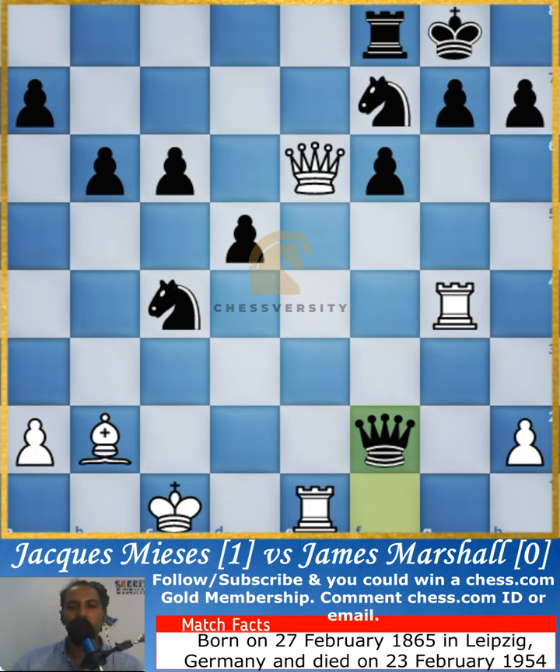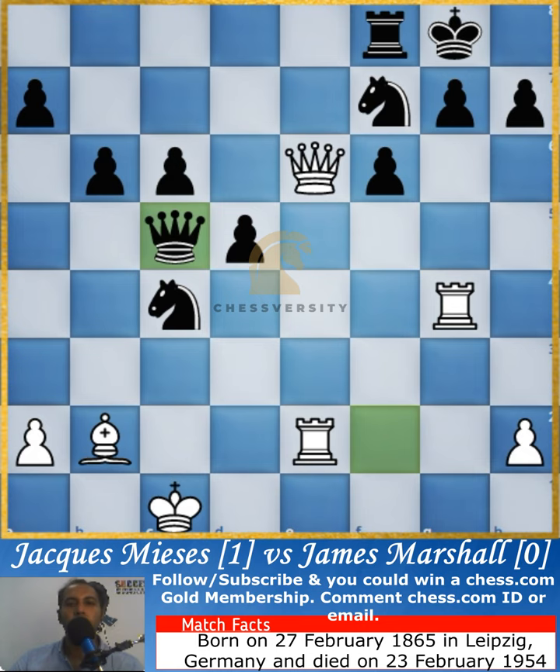When the repetition keeps happening, instead of going for the draw, James Marshall retrieves his queen — which is actually a mistake. He didn't see a particular move coming: a powerful rook sacrifice. Even an average player might be able to spot it.